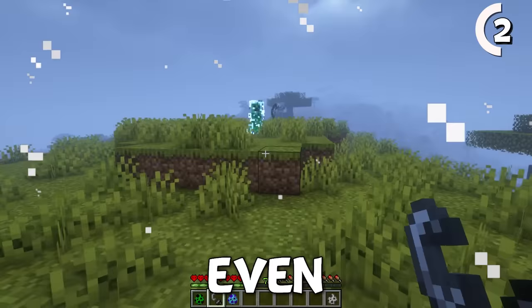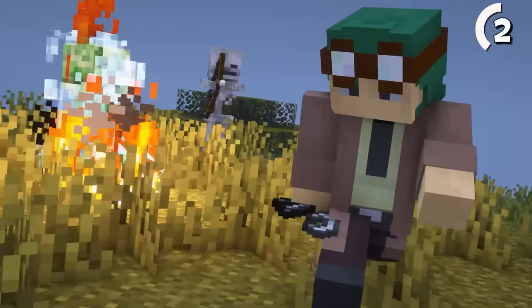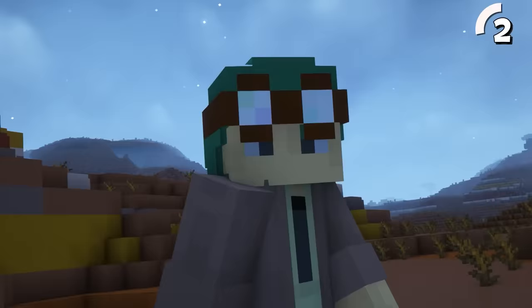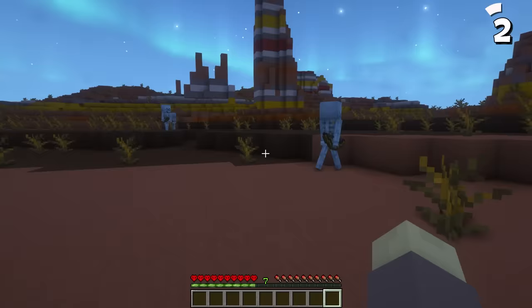There's an even better way to hide yourself from these guys. You might already know that killing a mob with a charged creeper drops their head, but if you then wear the item, it'll make it a whopping 50% harder for that mob to notice you. Combining the two would make sneaking a breeze.